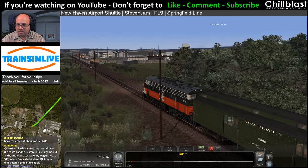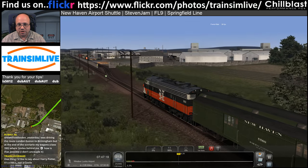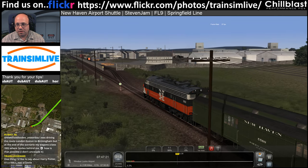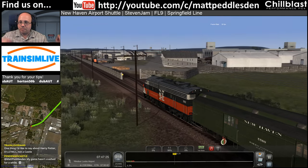You're driving the route Euston to Birmingham but at the end of the scenario your wagons are three miles behind you - it sounds like there was a glitch in the track. If you have a glitch in the track you can find that they shake apart and separate.